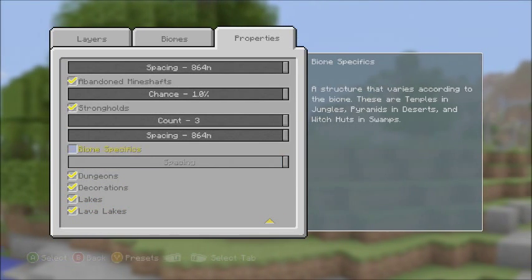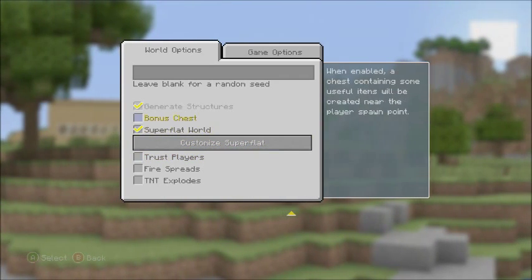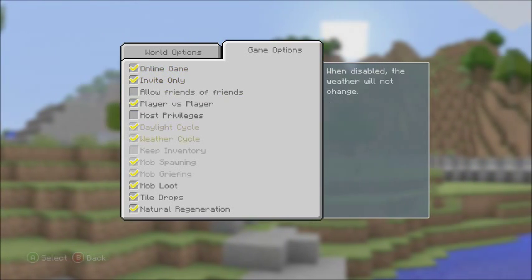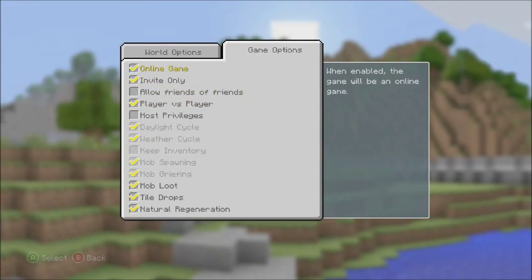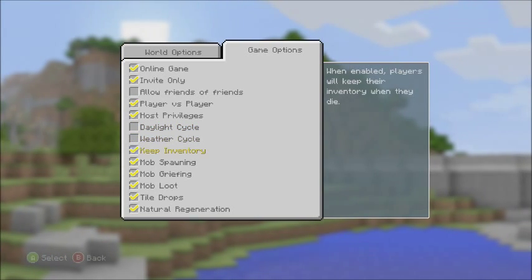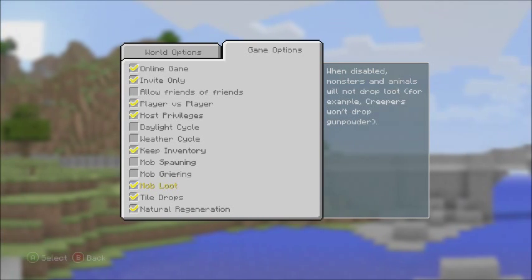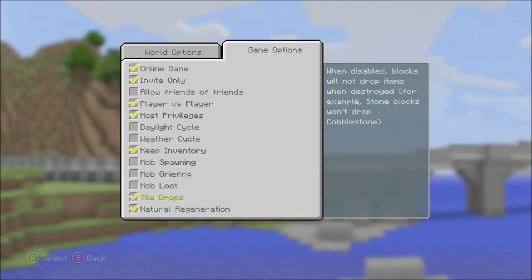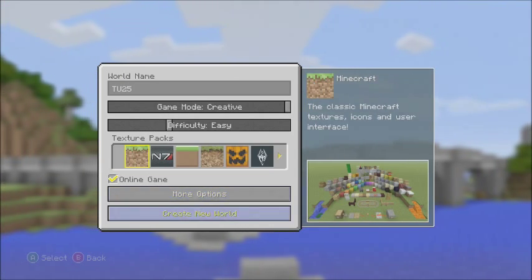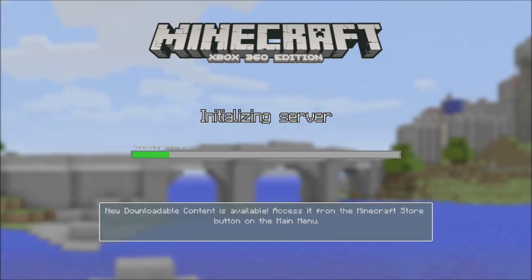Let's just unselect that one and go back. There we go. Did any of these change? Oh yeah — there's a weather cycle now, okay that's good. Online game — invite only, let's put that on. Shut those both off, mob loot off. Okay, seems good. Let's get going in the world — let's do it.